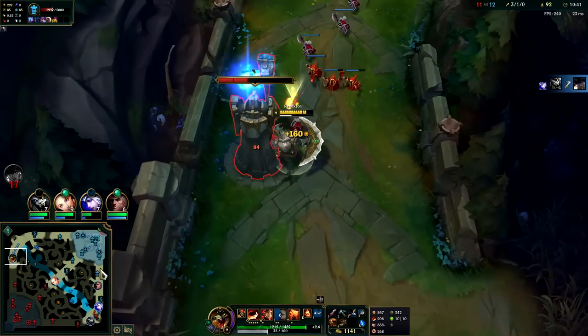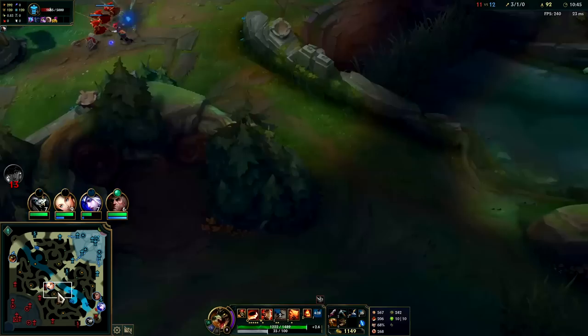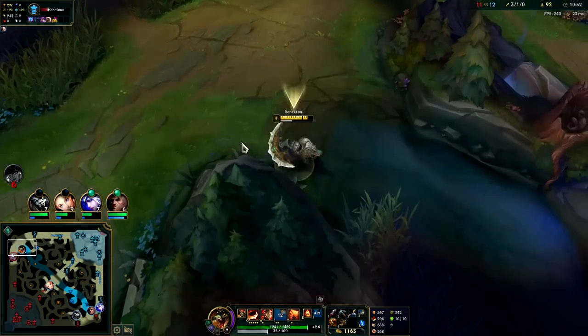We're still going to get the plates. Diana might go mid — she comes top. She has a full item — she went for Night Harvester, that AP item. Essence Reaver is the AD item that gives mana back.